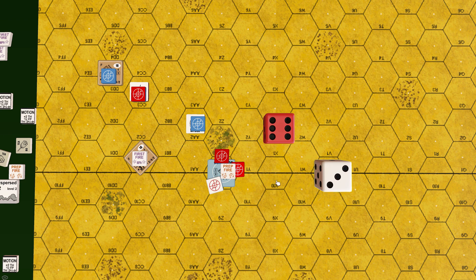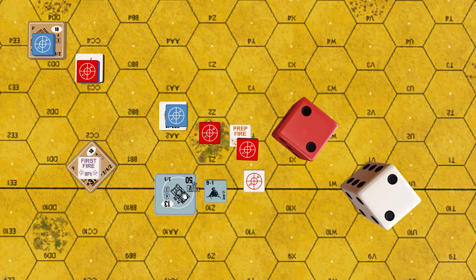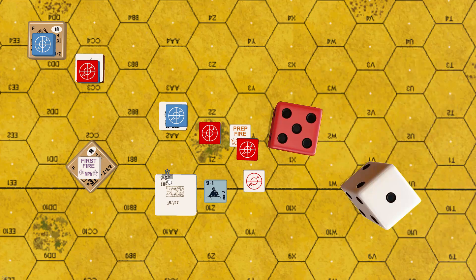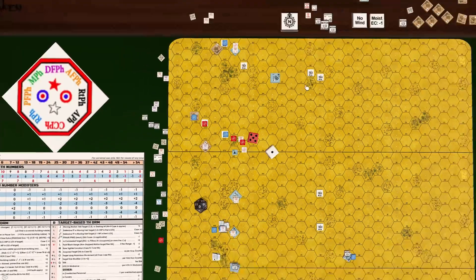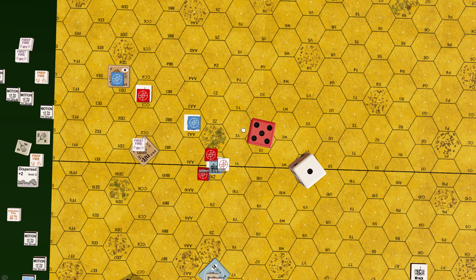Modified to-kill: 7 (11 base minus 4 frontal turret aspect), requiring 8 or less. Roll: 4 — the Panzer is destroyed! Rolling to determine crew survival: roll 6 — crew survives. With the Panzer's destruction, the leader is also eliminated. Stuart attacks the surviving crew with machine guns: 6 firepower plus 1 for the wreck, with a minus 2 modifier for hazardous movement during destruction. Roll: 8 plus 1 = 9 — no effect.